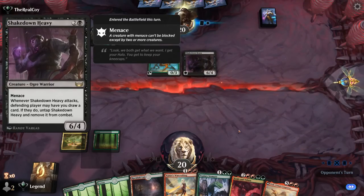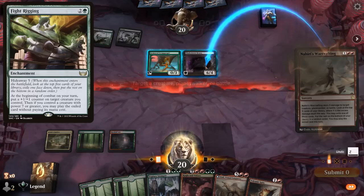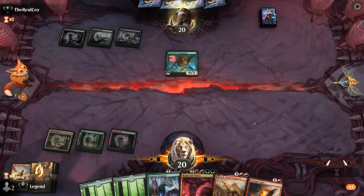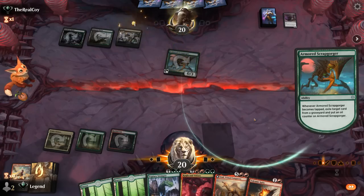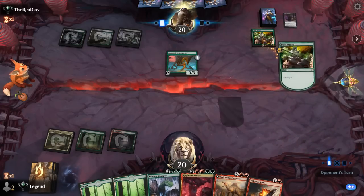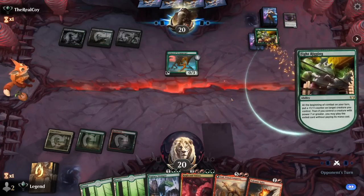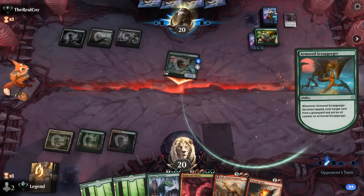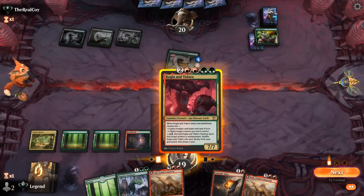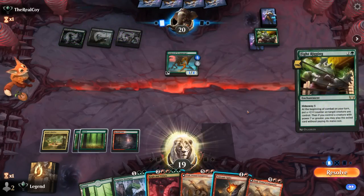A Shakedown Heavy appears — quite scary if combined with Fight Rigging — so that might be worth taking out. We decline a Tally so it stays in our deck as a potential top deck. Then Kogla appears as a potential answer to the enchantment, and indeed we can use the four-mana ability to destroy it before they enable Hideaway on turn four. Scrabgorger now survives Volcanic Spite, and then another Fight Rigging appears — not sure which one to target.